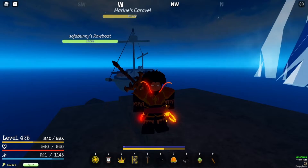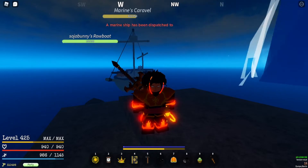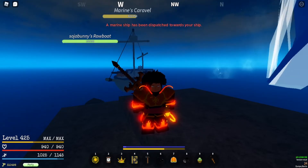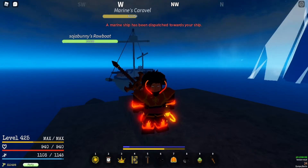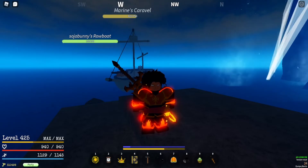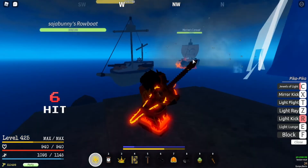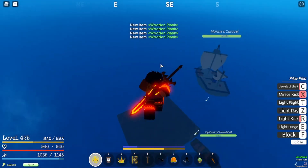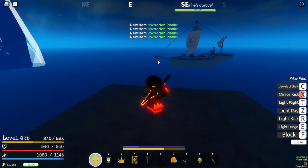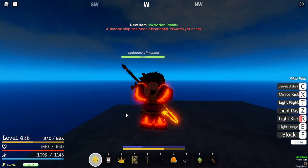Those are the two ways to farm ships. The first one is if you have literally no devil fruit — you just use a robot, Haki, and Black Leg, and you won't fall into the water. If you have a devil fruit, you just shoot from distance, kill the captain, and do this over and over again until you get the fruit you want. That's all — peace out.